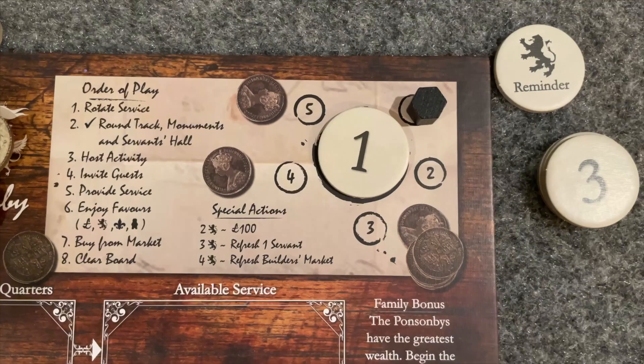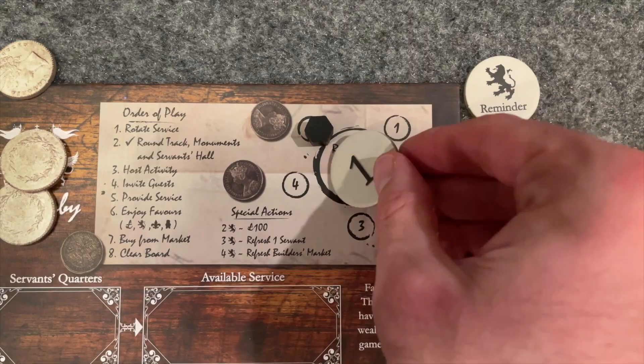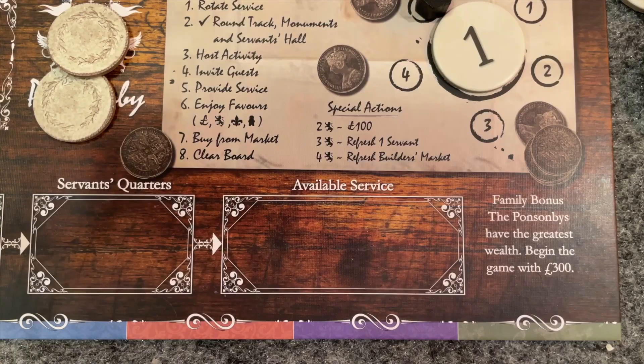Anytime you gain reputation, marked by these lions, you'll move your marker clockwise on the reputation wheel, one space for each lion. When you cross from the 5 to the 1, you'll change your reputation level by flipping or switching to the next number up. But you can lose reputation, and if you move from the 1 back down to the 5, you'll go down a level.